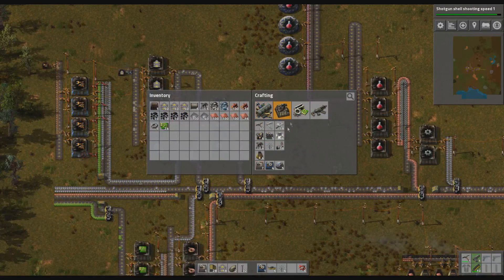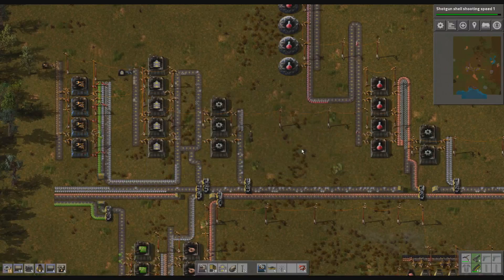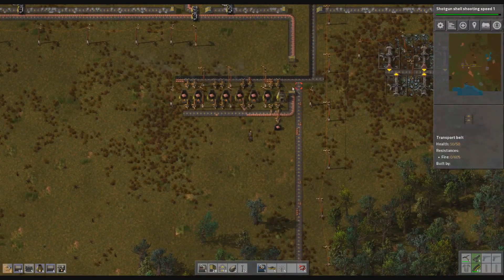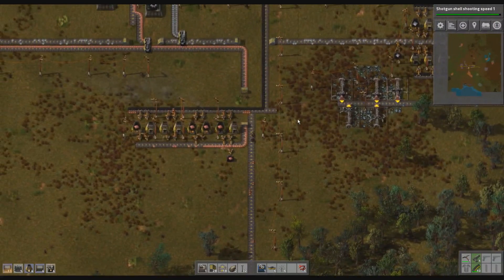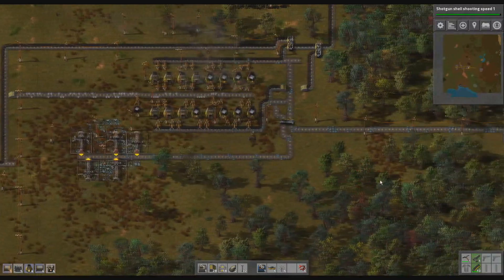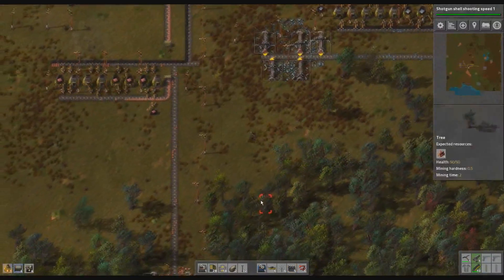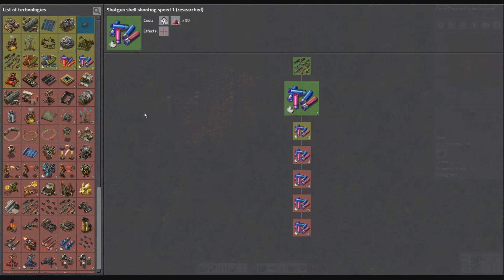We are not producing enough electricity, so we need some more of those and probably some more of those. Let's get down to our electricity plant and see what we need to do there. We can see that our copper production is no longer sufficient, and our iron production may also not be sufficient. The biggest problem at the moment is electricity.